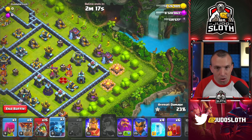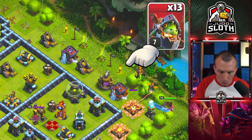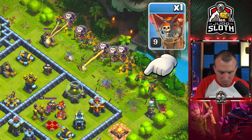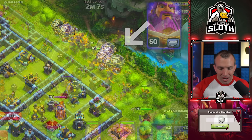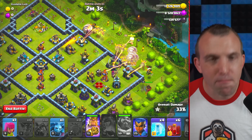This next bit happens a little bit quick, but you're placing the Barbarian King at three o'clock, followed by all of the Inferno Dragons across this area and your six balloons, followed by the Grand Warden. As they move to this first compartment, use the Warden ability — that should get most of them.